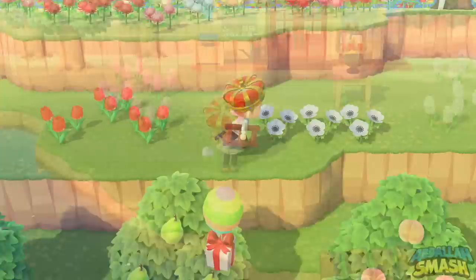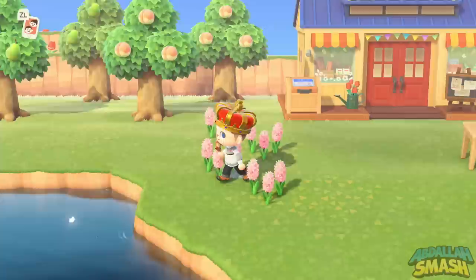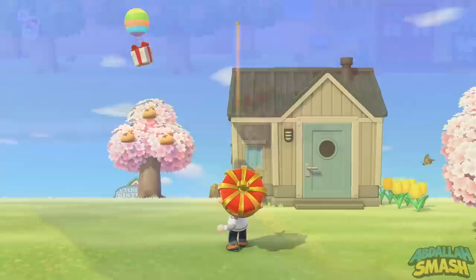The first of the six is the sky egg. Sky eggs can only be found by shooting down the floating presents in the rainbow balloons as they float around. Make sure you turn your volume up so you can hear what's going on — when the music goes completely silent, you know there's an egg in the vicinity.